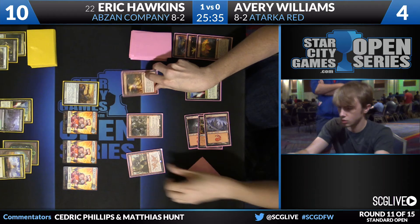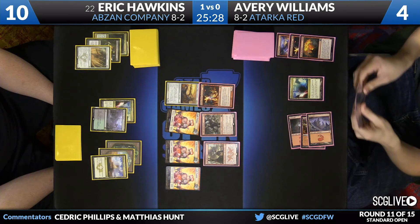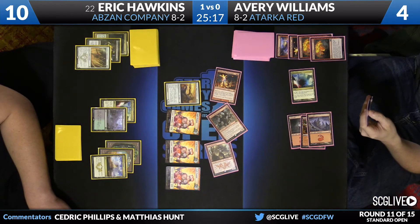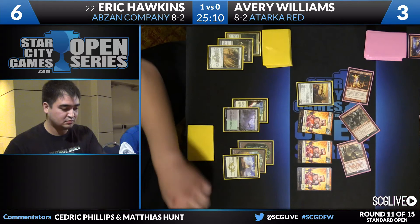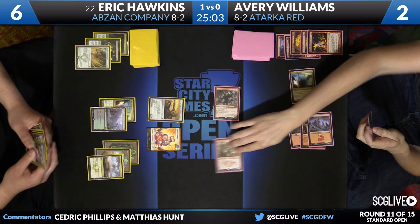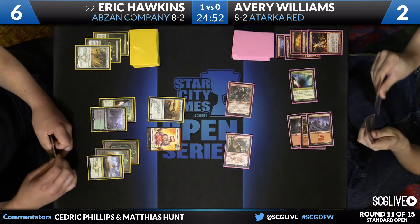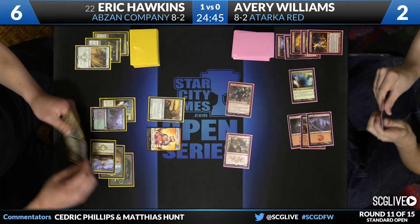If Avery makes that play and goes to three, then Hawkins can swing two cat tokens and Avery can only block one of them — Avery goes to two and is now spell-locked. So there is some downside to that. Maybe Avery deems that downside too large. He wants the Eidolon off the board — if his hand is good enough, that makes sense. The Eidolon is hurting him more than it's hurting Hawkins right now. He's got to stop playing around cards like Abzan Charm and Dramoka's Command — he can't play around anything at this point. You need to hope that Eric Hawkins' hand is all lands or bad spells.